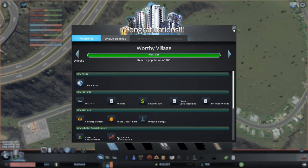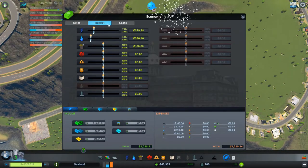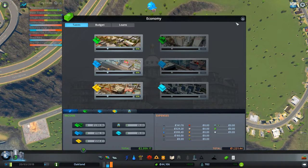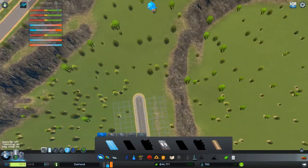Policy district, second loan, fire department, new buildings — lots of stuff. What about taxes? That's the other thing — you can increase taxes. I usually like to start out with 10%. 10% is a good value — it'll give you a little bit more room to build stuff.